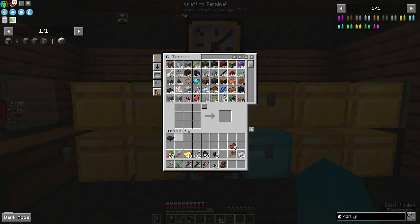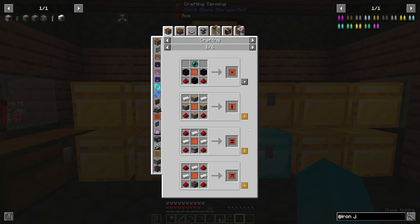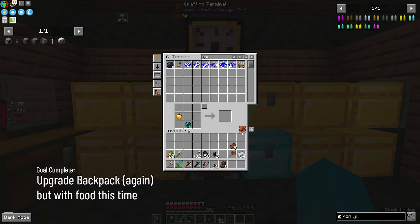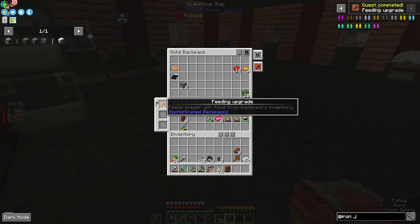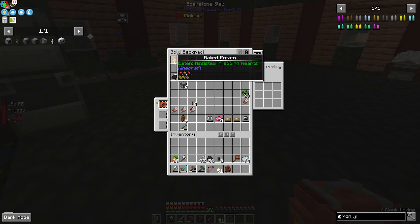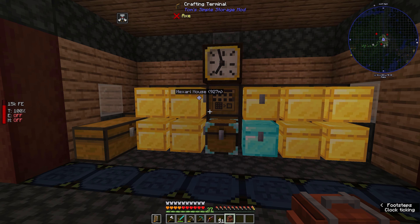We can do one last thing with our final ender pearl — that's a thing we never got to do at the start of the episode: our upgrade base. We know we want this food upgrade. Now we can open up our backpack and apply the food upgrade to it. There we go — we're already starting to eat. So now any food we have in our backpack is going to be fed to us. Every time we're hungry, if we have food — boom — we're going to eat. We no longer have to worry about eating.